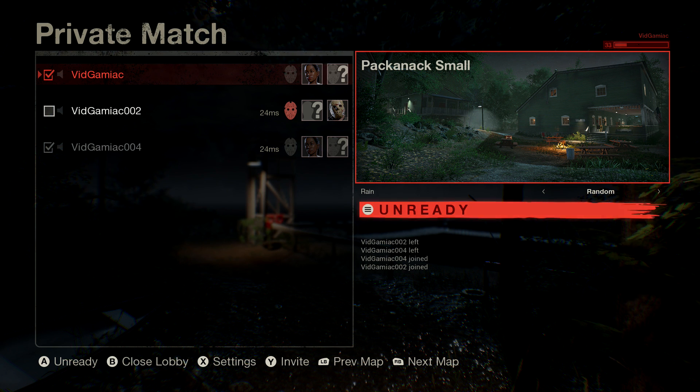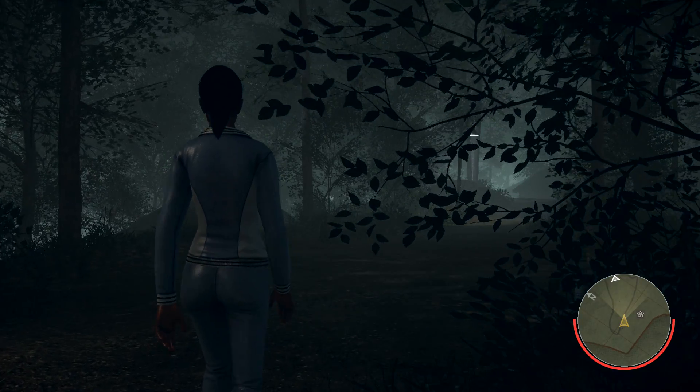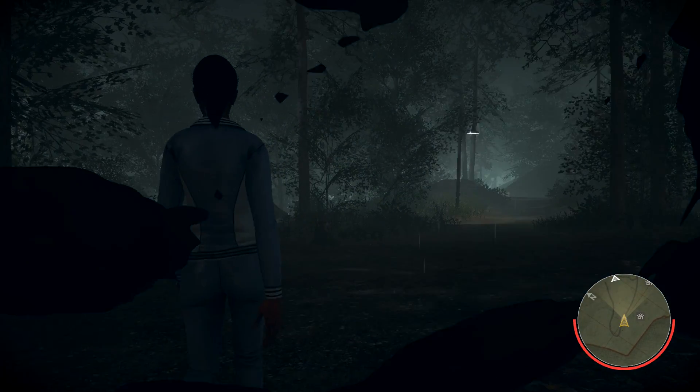This is best done in private matches with boosting partners and/or friends. You are going to need a minimum of three people to get this done — two on the counselor's side versus one Jason. You want to be on the counselor's side for this.